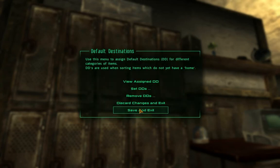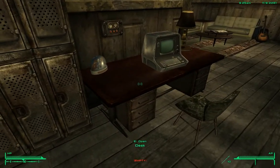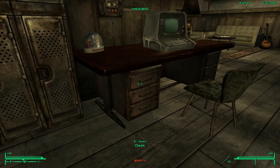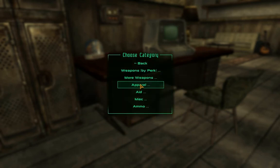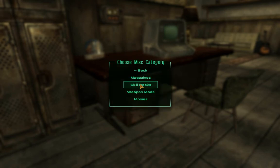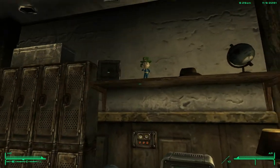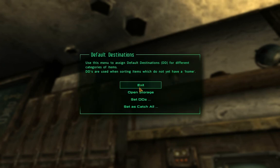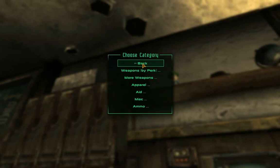And it is that quick to set those default destinations. The desk — if you don't have the script option on it, get the version 3 file I mentioned earlier. For the desk I like to put magazines and skill books — it just makes sense they'd go in a desk. Back, back, save and exit. The safe — money goes in the safe. Set DD for miscellaneous — money. Back, save and exit.